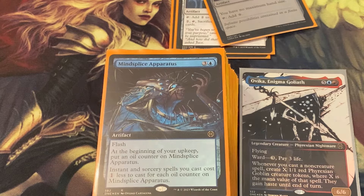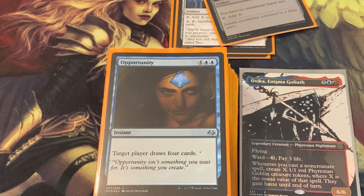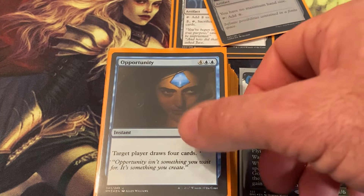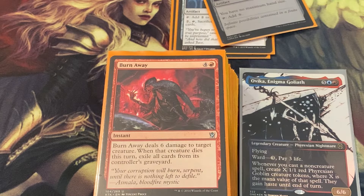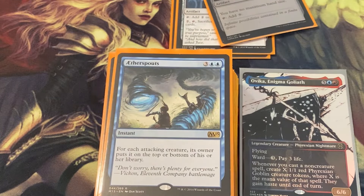Mind Splice Apparatus keeps accumulating charge counters, making your X spells bigger. Opportunity has target player draw four cards. Burn Away deals six damage to target creature, and if that creature dies this turn, exile all cards from its controller's graveyard — awesome removal that also clears graveyards. Other Spouts has each attacking creature's owner put it on top or bottom of their library.